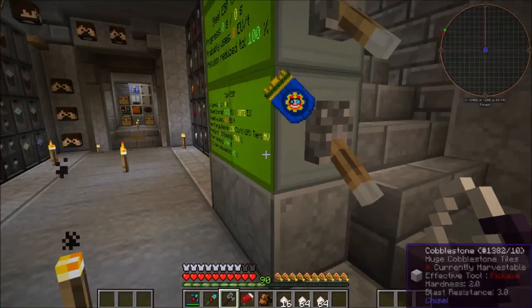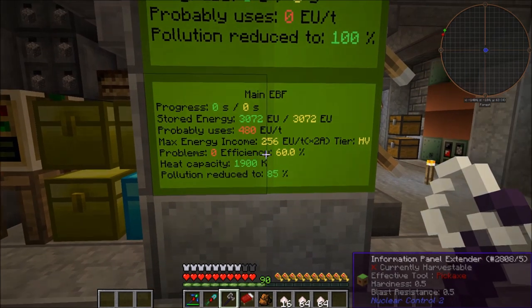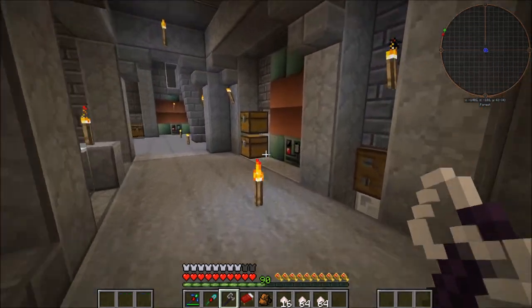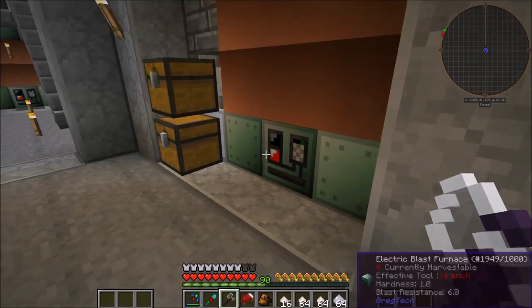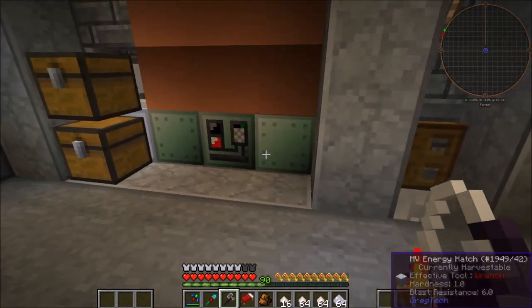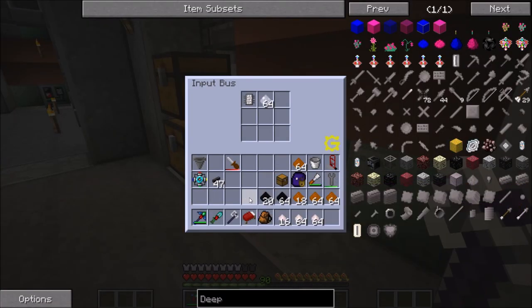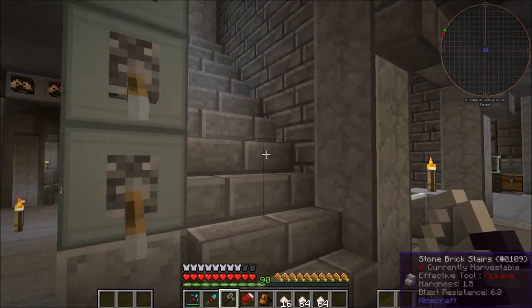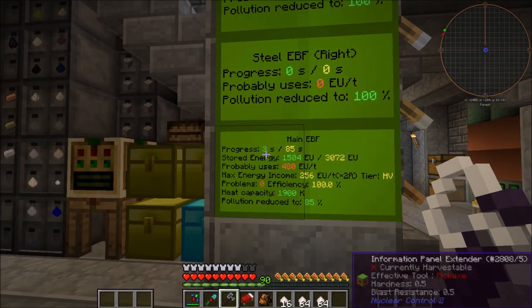Why is it losing efficiency? Oh, that's not looking good. I might have figured out the issue — we actually need a programmed circuit. We didn't need it for the carbon and the brown limonite so I kind of just forgot it. Efficiency is at 100% and we're starting right here.